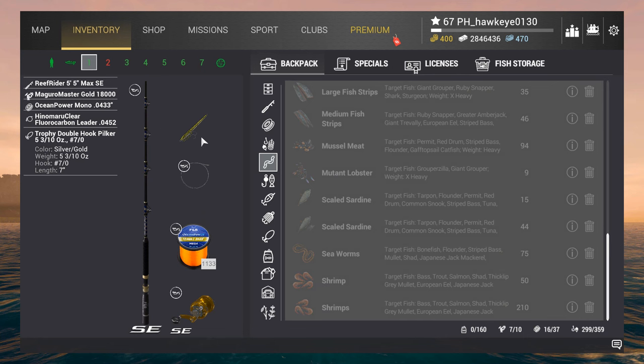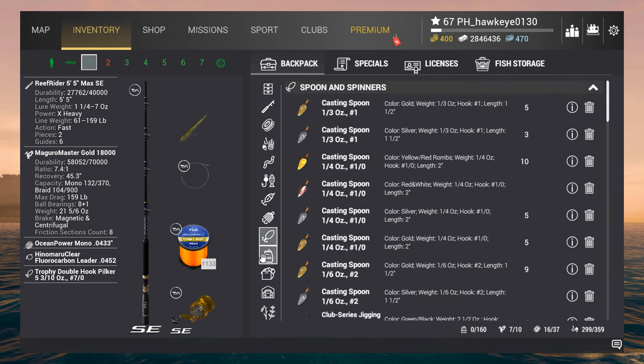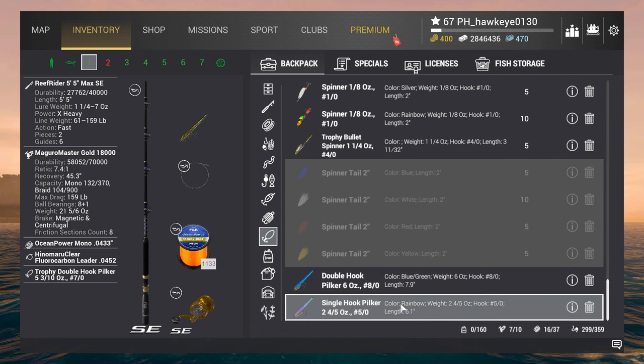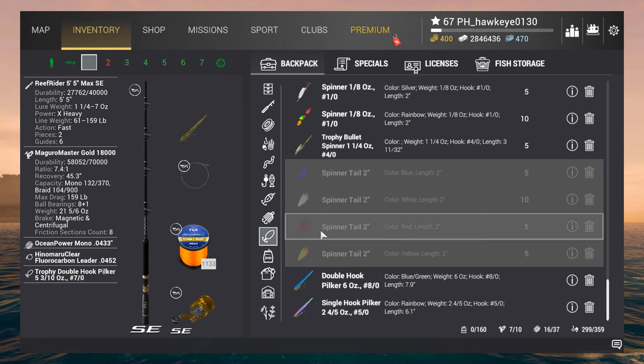And I think with this we will also do the same thing. We've got three pilkers we can use. I'm using the medium-sized one that I have, but there's a smaller one we could try at 2.45, and we've got a larger one at 6 ounce with an 8-allet hook. We're just going to give it a try.